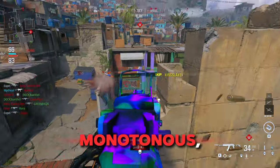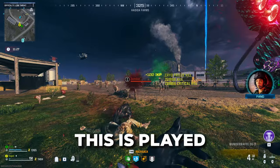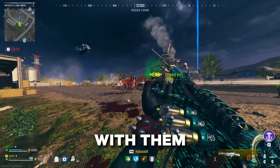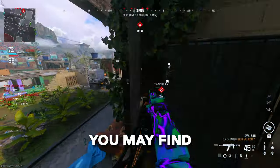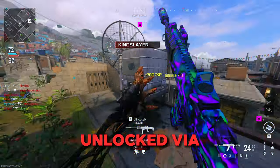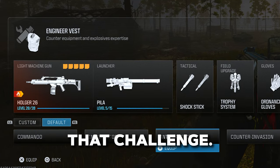While unlocking these may be monotonous, you can also try extracting certain items while in the Zombies mode. This is played just like Warzone's DMZ, meaning you'll be able to unlock the items if you make it out alive with them in your main loadout. You may find some of your daily challenges require you to use items that are unlocked via Armory Credits. In most cases, you'll be able to use the default loadouts to achieve that challenge.